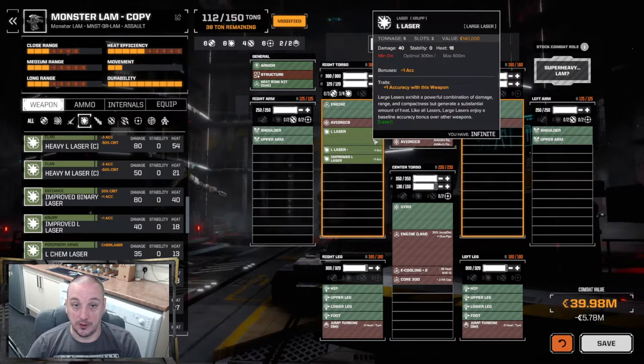You need to weigh up whether you want the range or the burst capability of boating medium lasers. Large lasers are solid weapons and it's definitely worth keeping a few around. For example, later in the game with mechs like Marauders, having five large lasers is not to be sniffed at — that's a lot of pinpoint damage at a nice respectable range, making them good for sniper builds and adding long-range support.